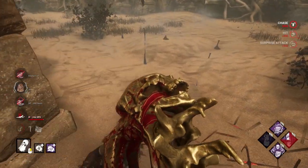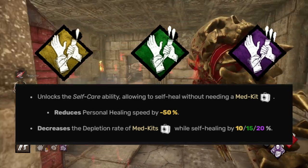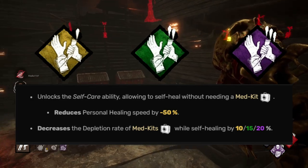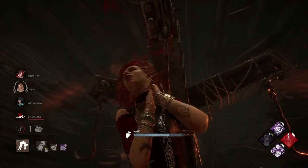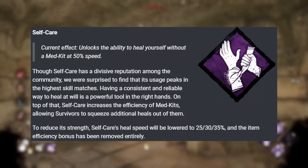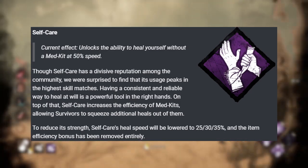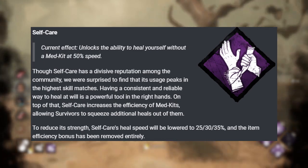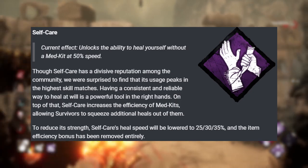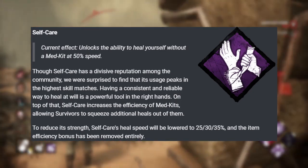Self Care is on this list as well. The way it currently works is you can heal yourself at half the speed even without a medkit. If you do have a medkit, the medkit efficiency is increased, allowing you to get more out of it. The new changes are going to be instead of healing yourself at 50% healing speed, you're going to heal yourself at 35% healing speed. And the bonus efficiency you gain from using a medkit is completely removed. I see no reason to ever run this perk personally — the only reason I used it was for the medkit efficiency.